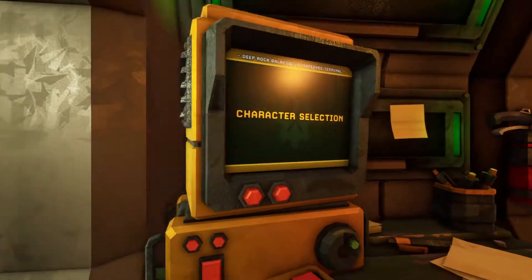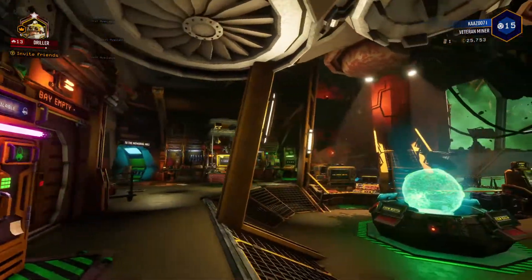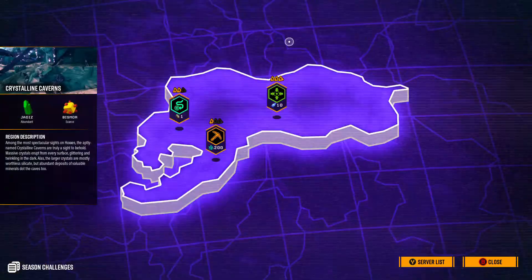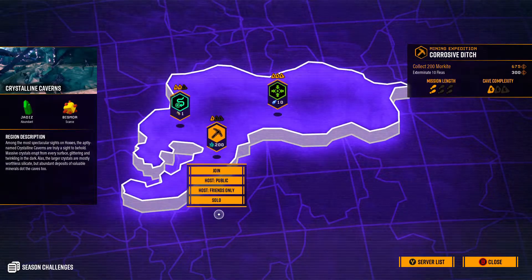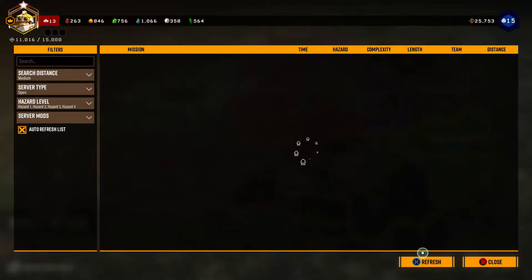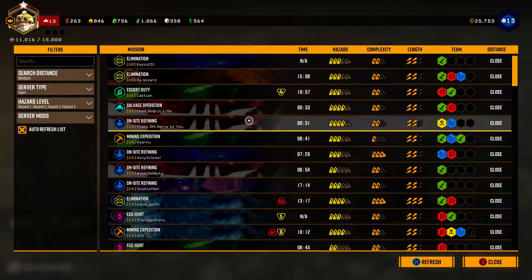This game is basically a four-player game, but you can play solo. Here's the mission terminal — when you grab it, you pick one of these missions. Like this simple mining mission: you can join other people, host a public game, host with friends, or play solo. When you hit the server list, you can find other players with public games and see who's in them — like a driller and a scout — and join if you want.